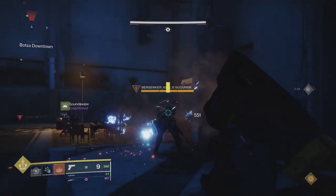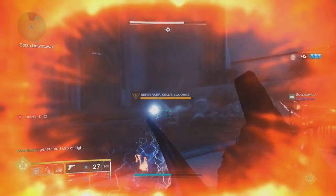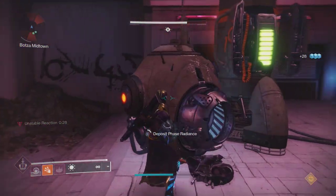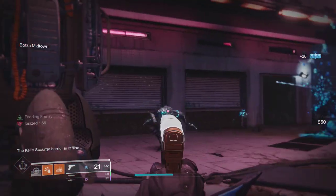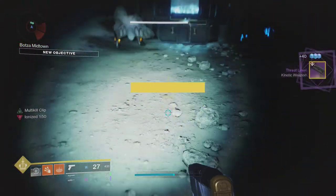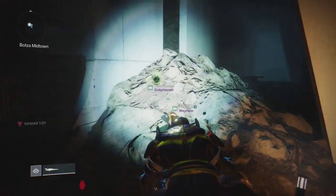One more thing to mention: after placing each ball at the point, there will be a servitor that spawns at the home plate. Just make sure you kill that before leaving, otherwise whenever someone's trying to place their ball at home, they'll have to kill the servitor themselves. Now that we're done with the first encounter, just drop down one of the tunnels and grab your loot. I usually just wander around until I see this box, and then the exit is past that on the left.